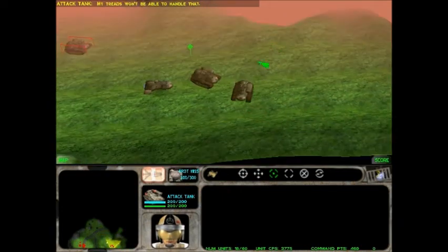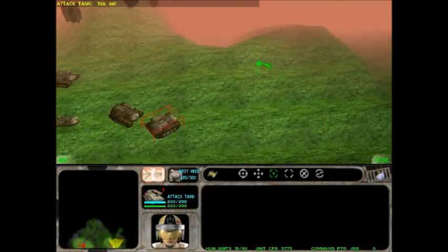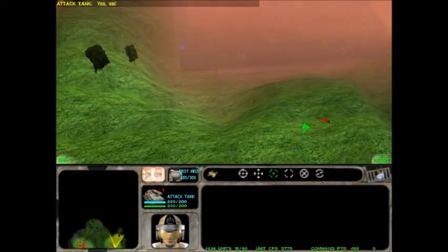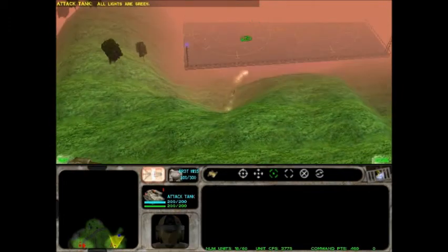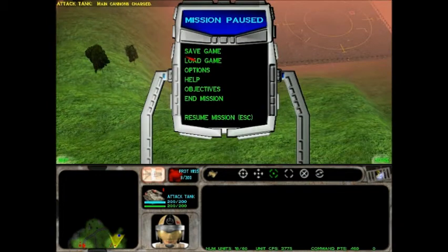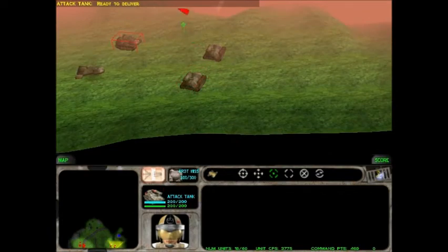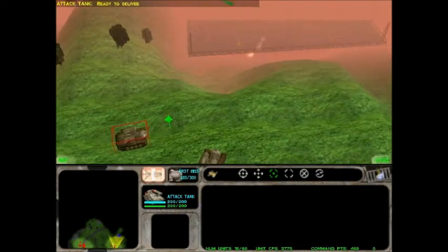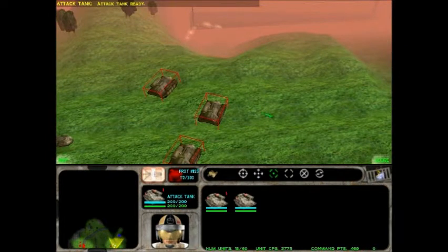Now I have a hover tank. Let's wait until those TIEs won't be a threat with the hover tank around. Attack tank ready. All lights are green. Man, tank shot. Hold on. Everything checks out well. Ready to deliver. All lights are green. Alright. Attack tank ready.